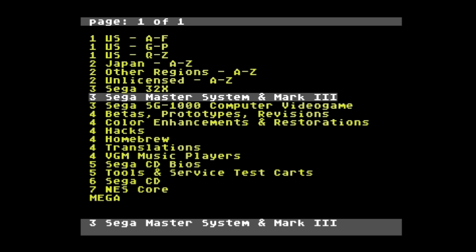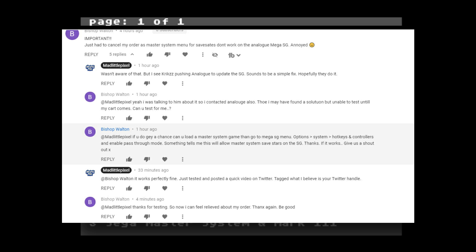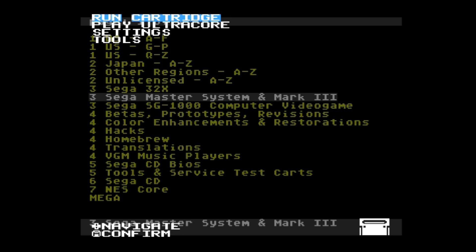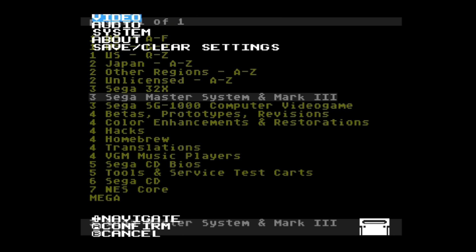He stated that if I get a chance, can I load Master System on the Mega SG and then go to the Analog options, go to System, Hotkeys, and then Enable Passthrough Mode. He says something tells me that this will allow Master System save states to work. So I tried that out and it worked. But the thing is with Passthrough Mode, you don't even need to use it, at least from what I've tested.